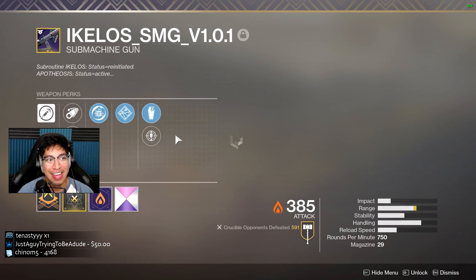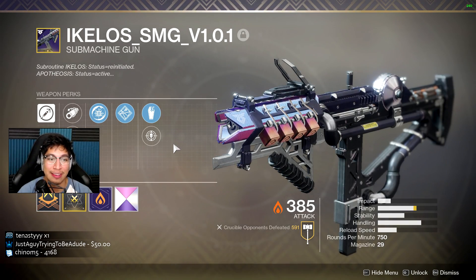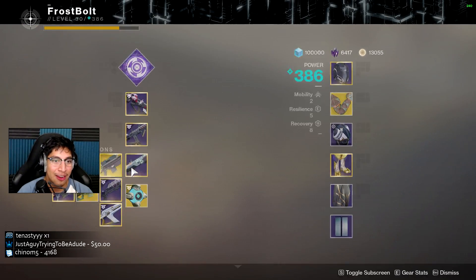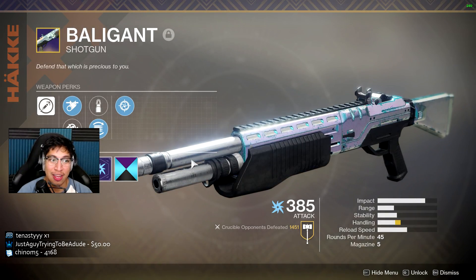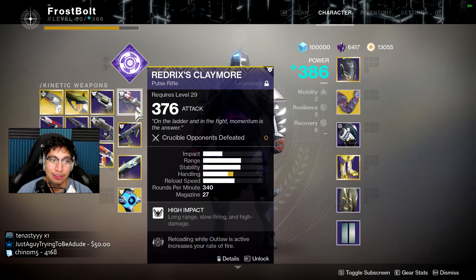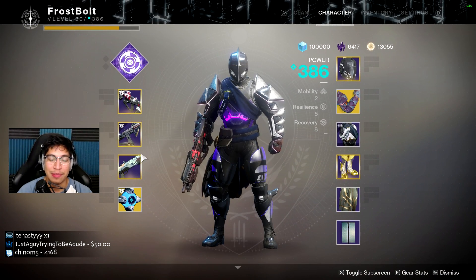For a secondary, we're going to be using the Kilos SMG — the Escalation Protocol SMG. Those are the perks I run, nothing crazy there. And my shotgun is going to be the Badlander shotgun. I'm going to try and focus on using more of the Regix Claymore than the other weapons.